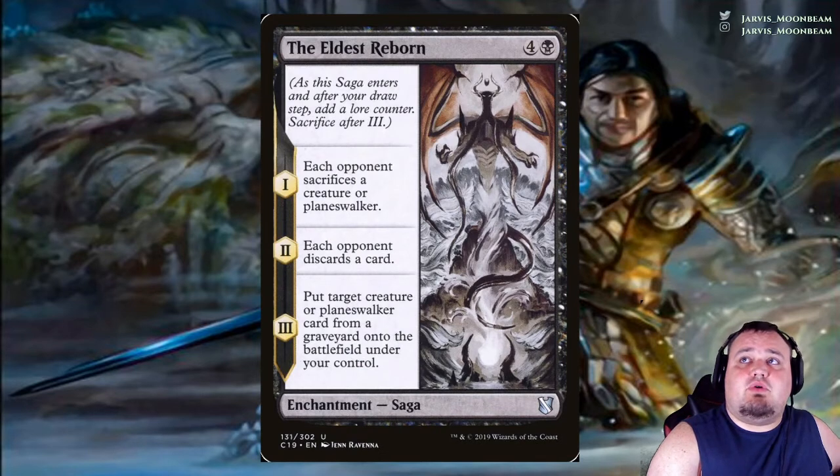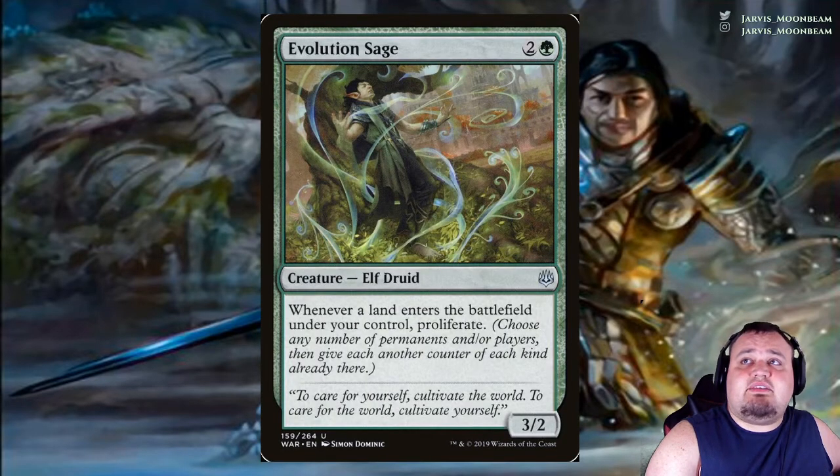The Eldest Reborn costs 4 and a black. First stage of the saga: each opponent sacrifices a creature or planeswalker. Second stage: each opponent discards a card. Third stage: put target creature or planeswalker from a graveyard onto the battlefield under your control. Evolution Sage costs 2 and a green — whenever a land enters the battlefield under your control, proliferate.